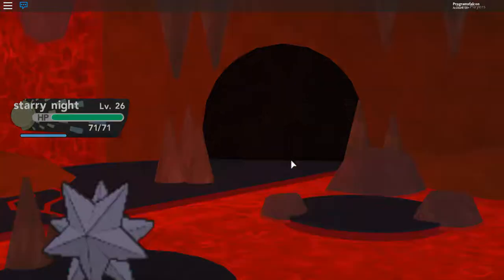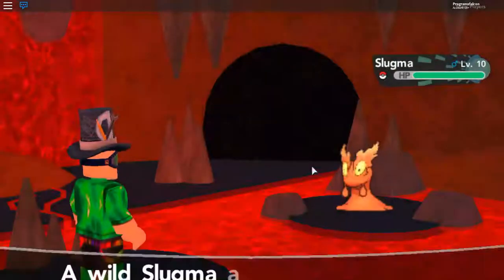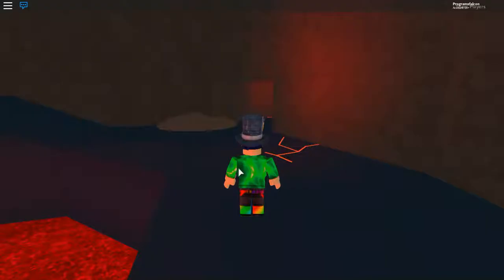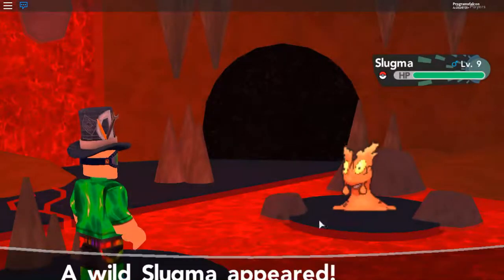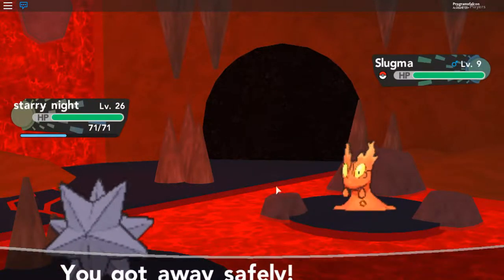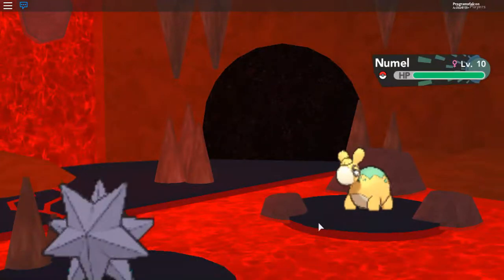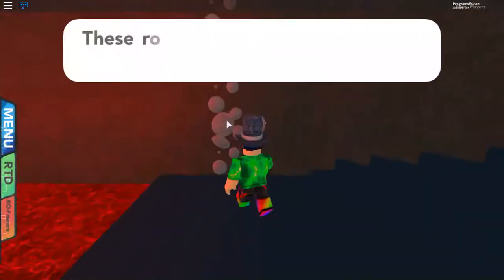As long as no Pokémon level up from it, I'm fine. See this room right there? That's where you gotta go. Of course, you have to have Rock Climb. Then you want to come over to this wall, and I'm pretty sure it's pretty straightforward from here, but I'm still going to walk through it. I don't get how the Escape Rope works.